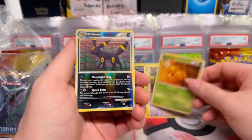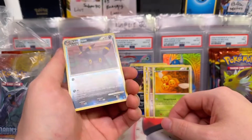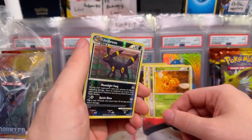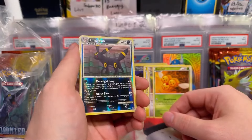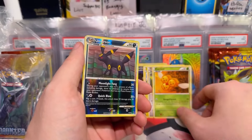Boom! Oh mama! Oh daddy! Umbreon Reverse Holo is a hit. That is a money card. If that grades right, that is going to be worth probably $300.